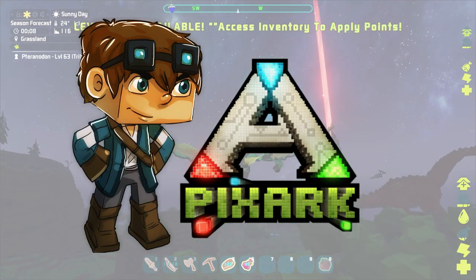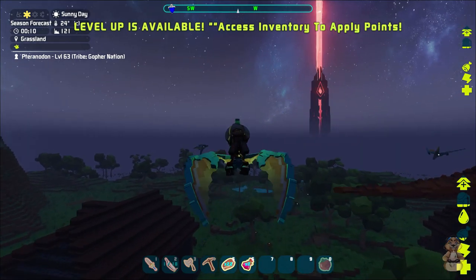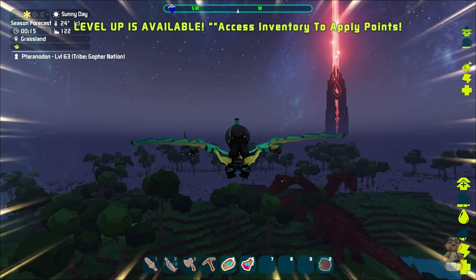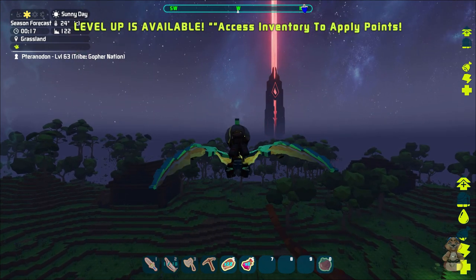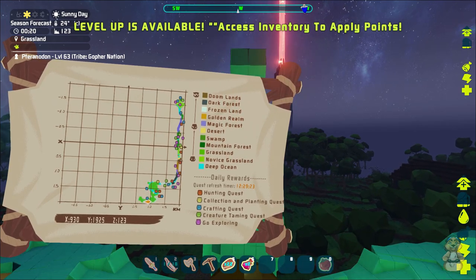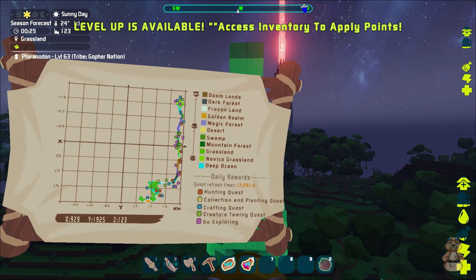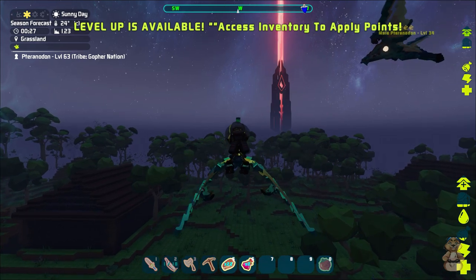Hey guys, welcome back to another episode of PixArk. Today we need to find a desert for some glass so we can start some other projects. I'd like to build one of the storage devices for our guys and we can get some more copper and stuff too from the deserts. I think there's one up north of us a little bit, but when I flew through last time I died. We're gonna fly out and see what we can find.